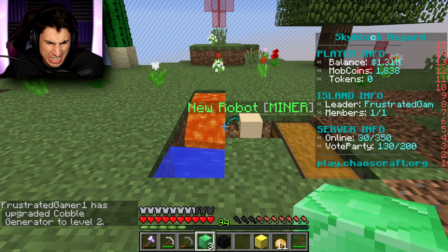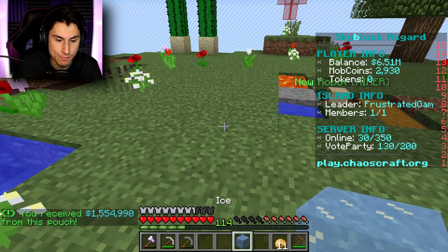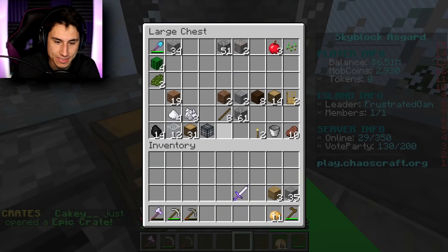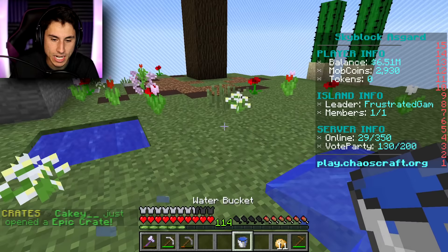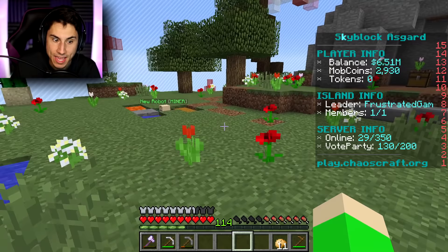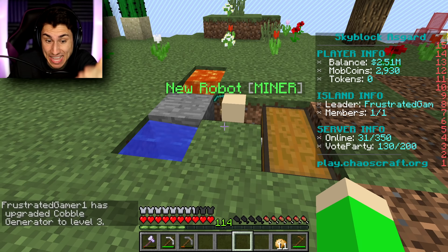I'm using all of these pouches, so I'm getting extra XP, mob coins, and money. Now I'm at six point five million. Oh wait, that's a block of ice, not another pouch! Let me grab a bucket because it's gonna spill all over my island. I didn't know I got a pig spawner - that's actually fantastic. I can make a little pig pen and have unlimited money. Cobblestone generator - bam, now I have a level three cobblestone generator, which means little Jimmy is going to be getting more and more expensive materials.